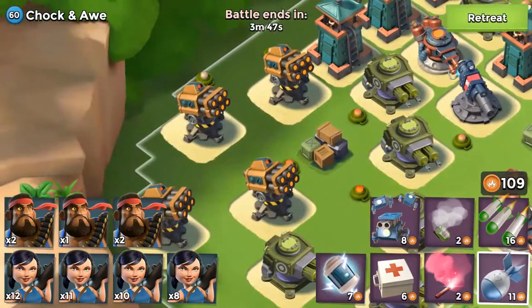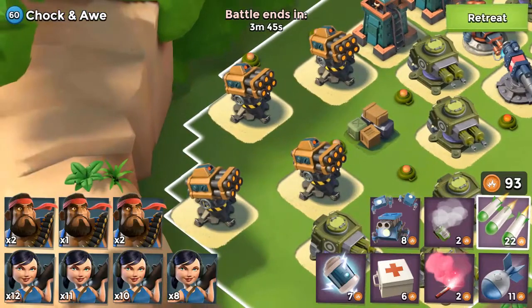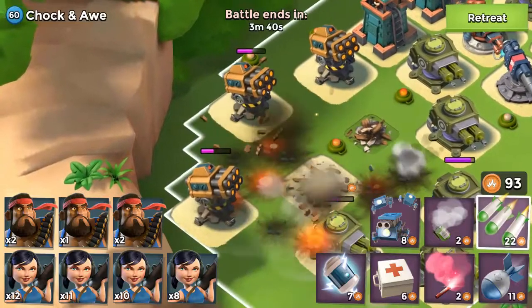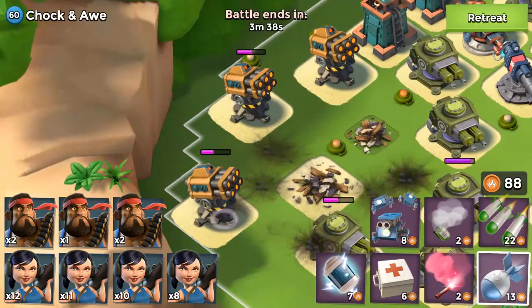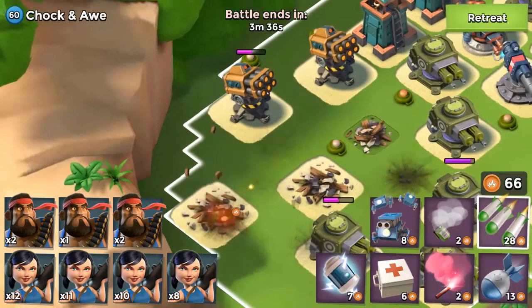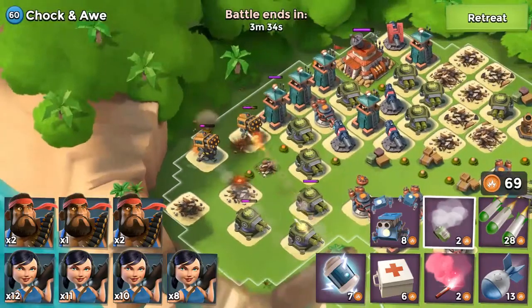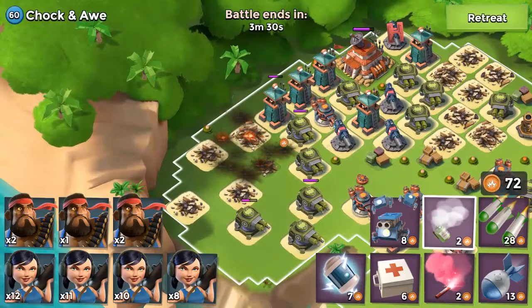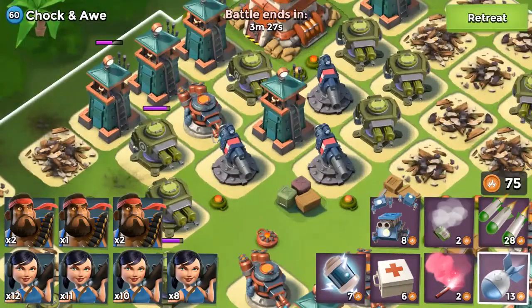I will take out those two rocket launchers here. The rocket launchers are quite low in health, as you can see. There we go — taking out those two, and I think they are both going down. Yes, very well. I still have so much gunboat energy, so I'll dispose of a few more buildings. I will also take down the cannon.